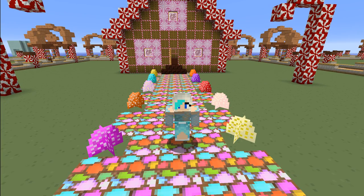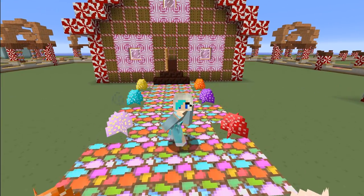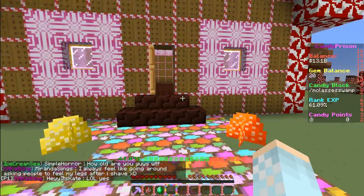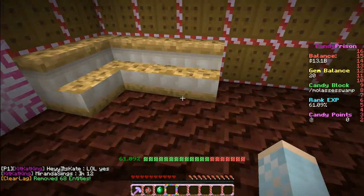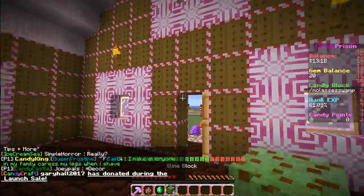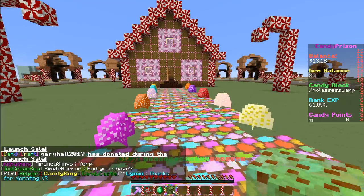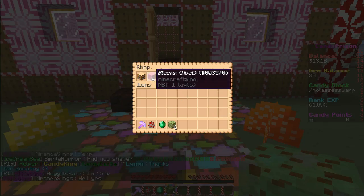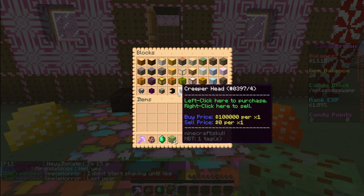Hello everybody and welcome back to my channel and welcome back to another episode of Candy Craft. Today I want to make the mint chocolate chip bouncy house. I really haven't done anything on the inside of my house since I last recorded. I love my house, it's so pretty and cute. I don't really know where I want to build this yet, so let's just look in the shop and see what they even have.